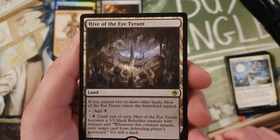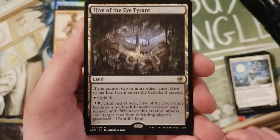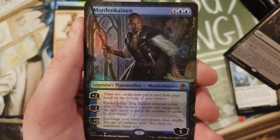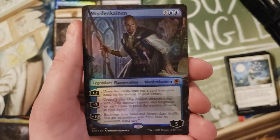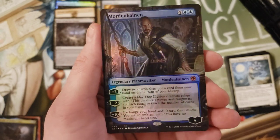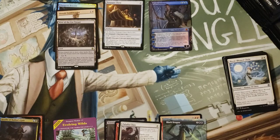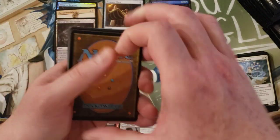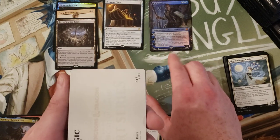So are they all manlands? Are these just a new set of manlands? Wait a minute - Mordenkainen, borderless foil mythic! Okay so they're kind of following what they did with Modern Horizons 2, and you can get the fancy versions in the set box, and probably then the draft box too. That really now makes the collector boxes for this set seem pointless - more so than any of the others. That's funny.